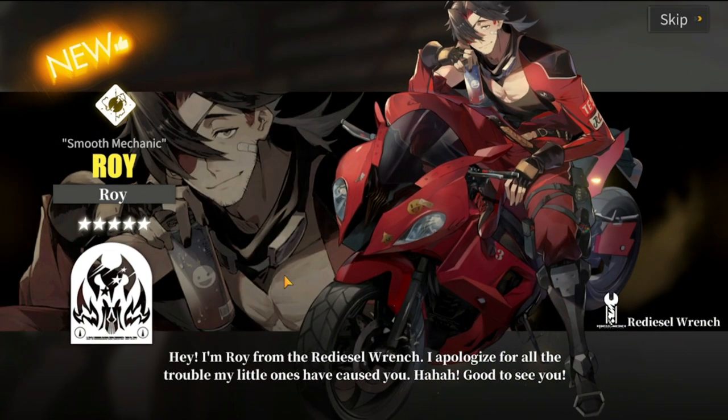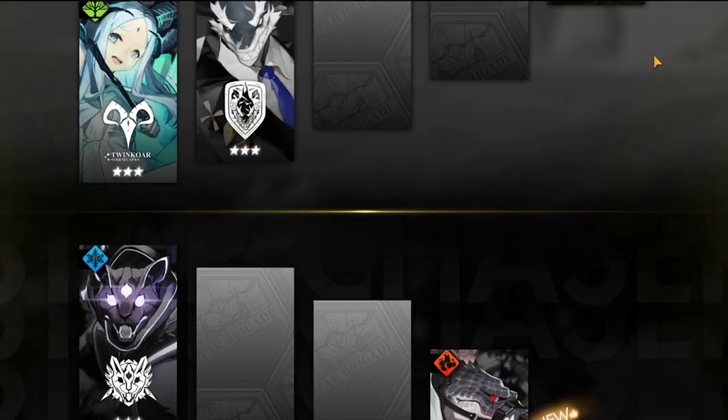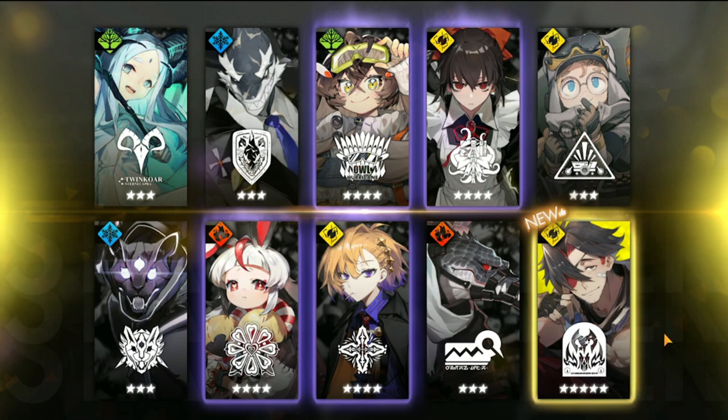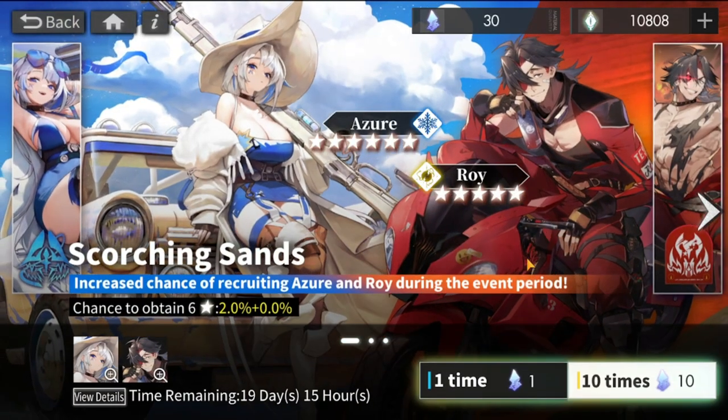Right now I think this is Roy — yeah, this is Roy. We have Roy, guys! Roy is in the house. Let's skip this one. I assume Roy is easier to get copies of. I'll be showcasing Roy probably tomorrow once I've done leveling him up.